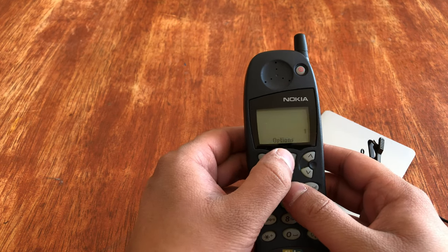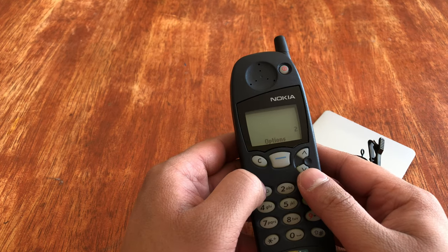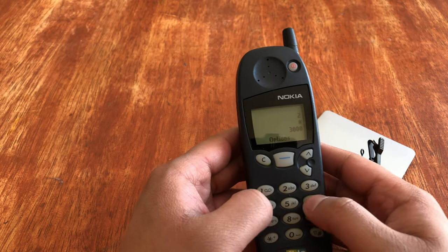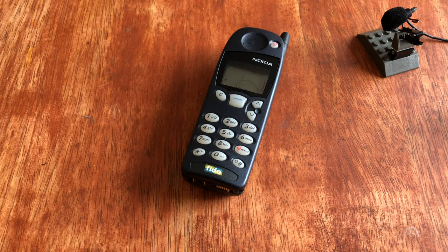There was a pretty bare-bones four-function calculator on this phone — add, subtract, divide, multiply. But you had to keep going back to the menu to click Add or click Equals. It's kind of annoying and kind of defeats the purpose of having a quick, easy calculator on your phone.